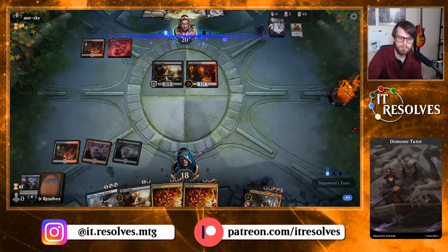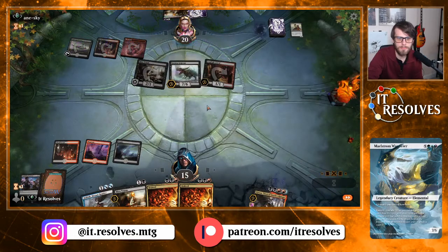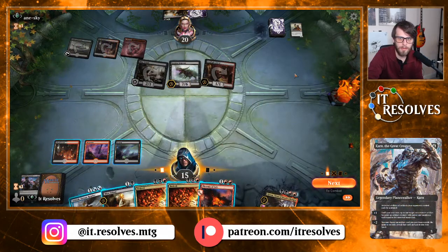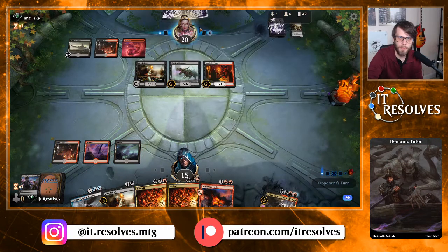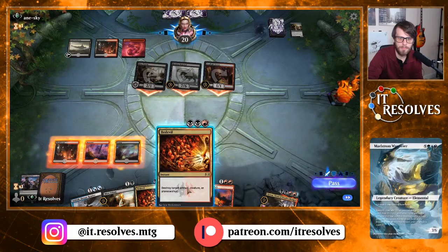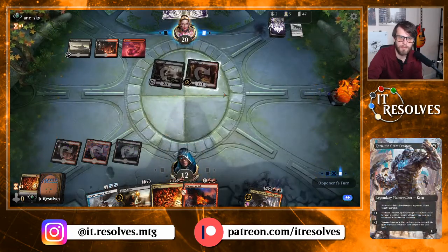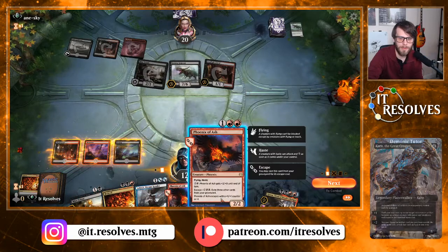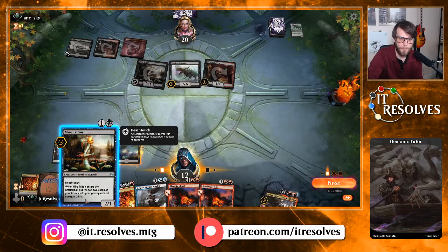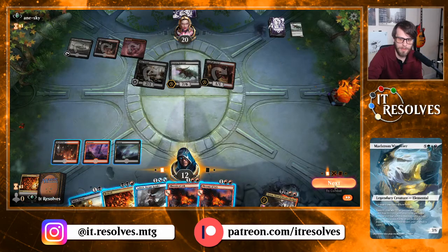Grim Physician — interesting, they've got a lot of these little ping effects. How many cards in graveyard? Three. We're gonna pass turn — make him discard a card first, that puts him down to four. Hopefully they didn't get a land. Wow, okay — so this is where the lack of land is truly a problem. We need to play Ashiok to get rid of their stuff, but we can't take too much damage here, so I think we just have to pass.